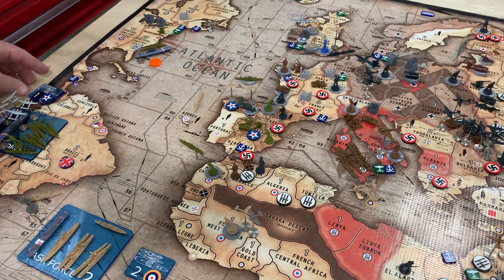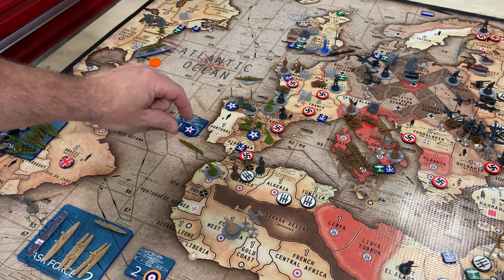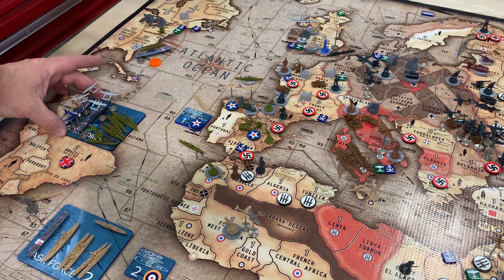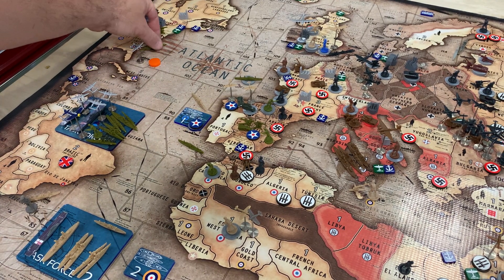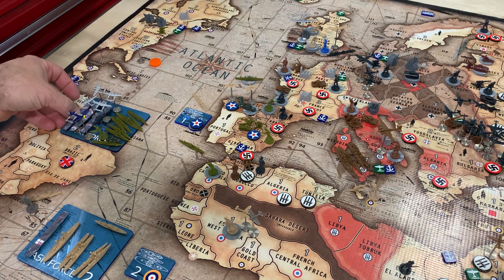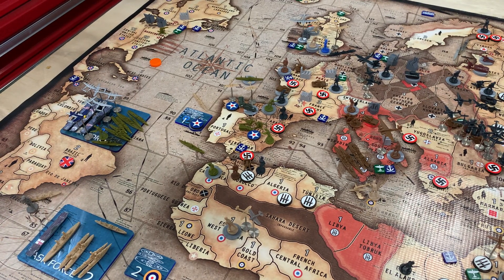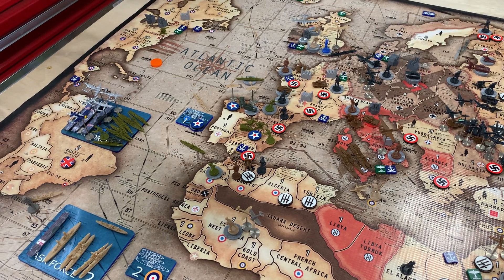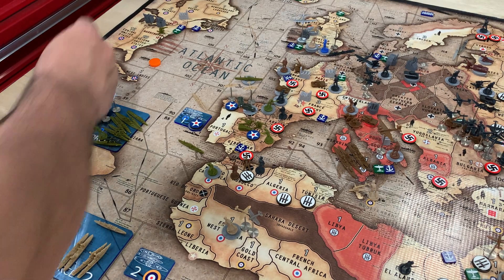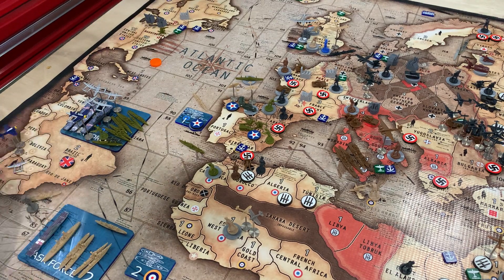Non-combat. The fleet moves 1-2-3. This little boogaboo right here is sitting there in C-Zone 91. I'm going to add a destroyer and a carrier fighter to it as well, along with the TAC and fighter that was in San Francisco. They moved 1-2-3-4-5 and landed in C-Zone 91.